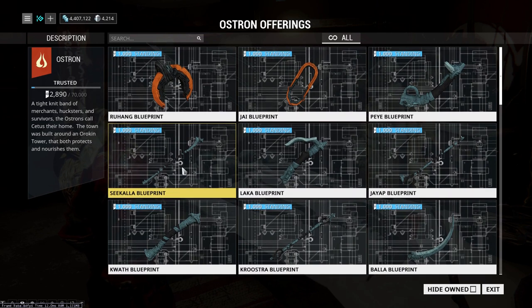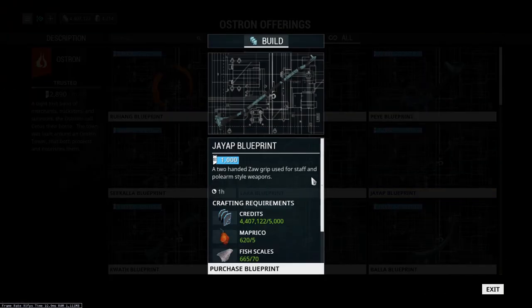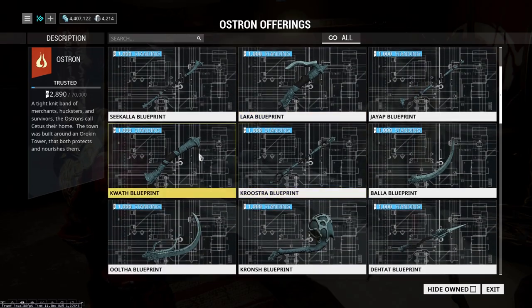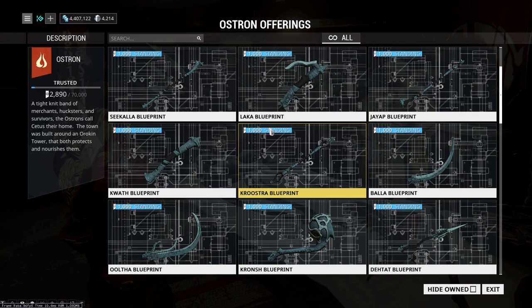Now the next part is the grip. All these grips basically tell you in the description what they do — they determine the type of weapon it is. Using a grip like this will create a staff or polearm type weapon. This other one also makes a staff or polearm but is a little lighter weight, so you'll get less damage with it. This type of grip is going to be used for swords and machetes — it has a heavy weight on it, so it's going to do a little more damage or be a little slower. This is the grip I use on my weapon, mixing with this strike.